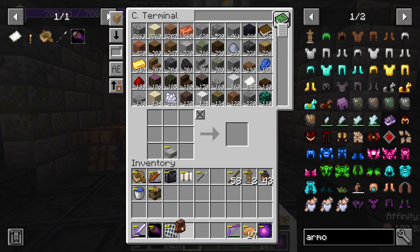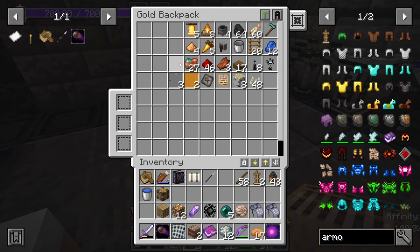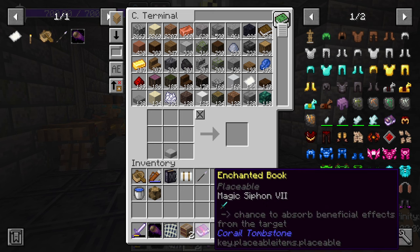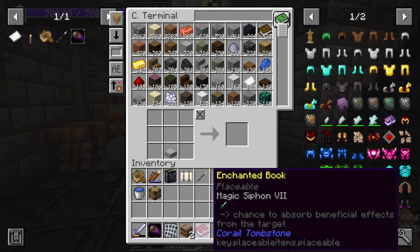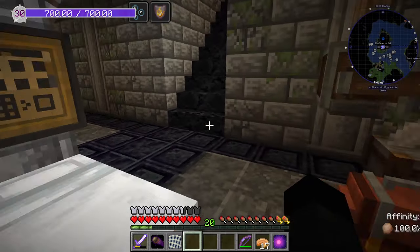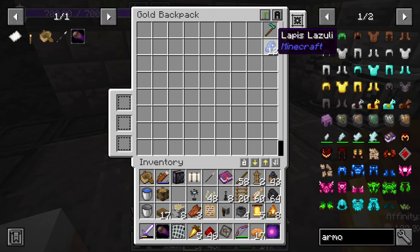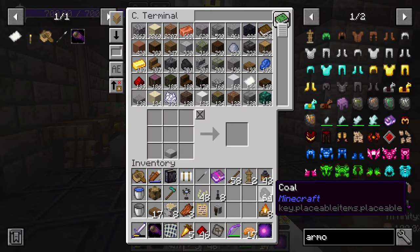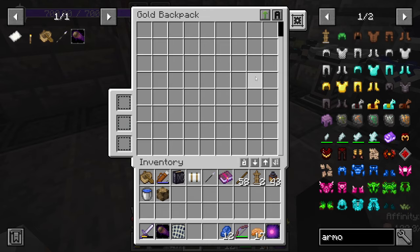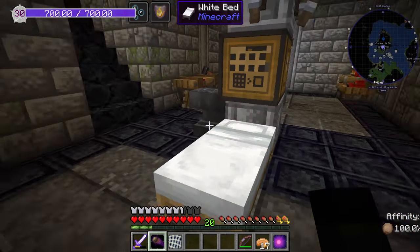I did not empty this. There's nothing significantly exciting in there, just a few bits and pieces. 'Magic siphon — siphons beneficial effects from the target.' I don't know but I think we'll keep hold of it — anything that allows me to absorb beneficial effects from my target has got to be good. Right, let's get rid of all that lot and then we are on an even keel.